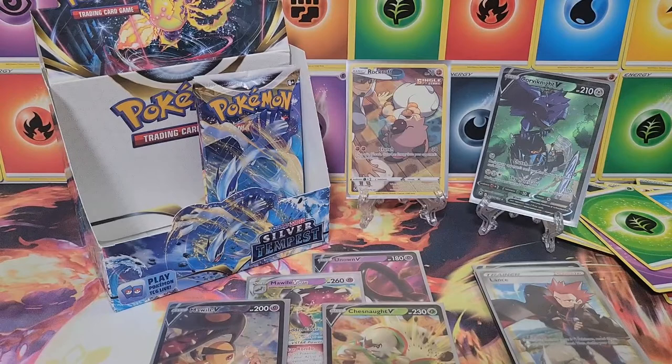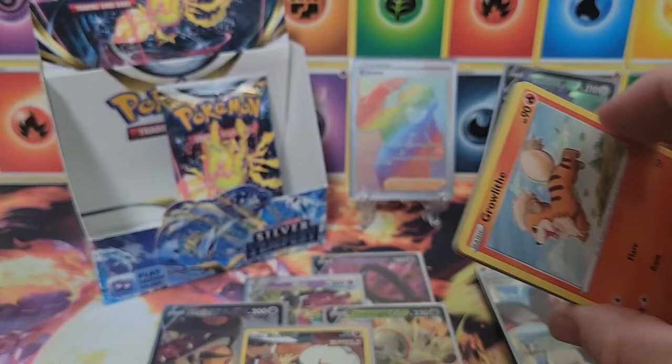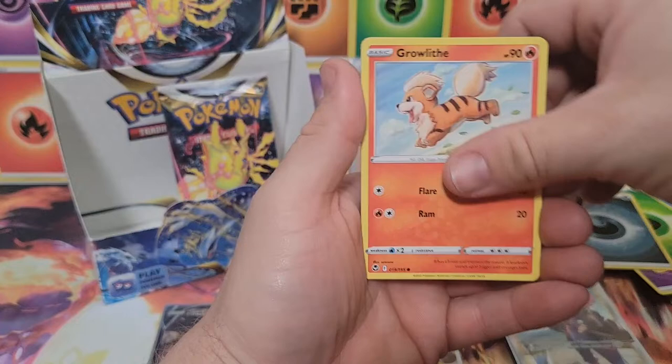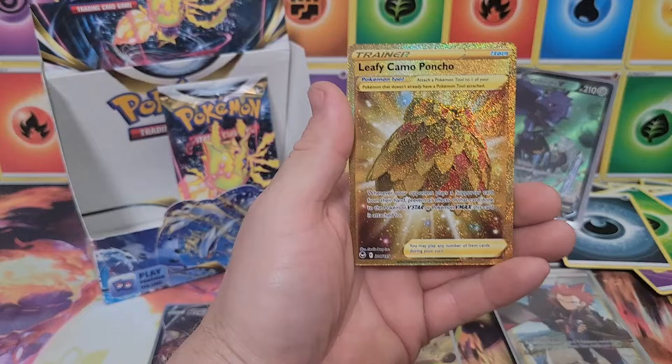We got a full art rainbow rare Brandon trainer card! Now it's on display. Two more packs — please make sure you subscribe to the channel, we're growing fast, continuing to pump out content. Leave a like, a comment, and hit that notification bell. Dark energy, Silly Gift, Gym Trainer, Curlia, Growlithe, Klang, Wailmer, Dratini, Feebas, reverse Relicanth, and a gold Leafy Camo Poncho! Wow!